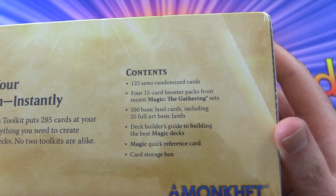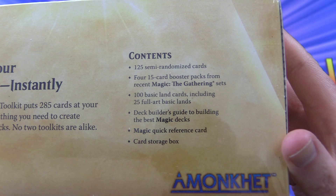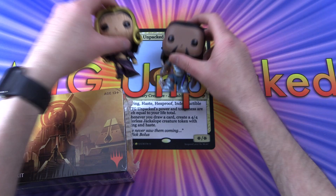So we have 125 semi-randomized cards, 4 fifteen-card booster packs from recent Magic the Gathering sets as of 2017, 100 basic land cards including 25 full arts, a Deck Builder's Guide to Building the Best Magic Decks, a Quick Reference Card, and a Storage Box.